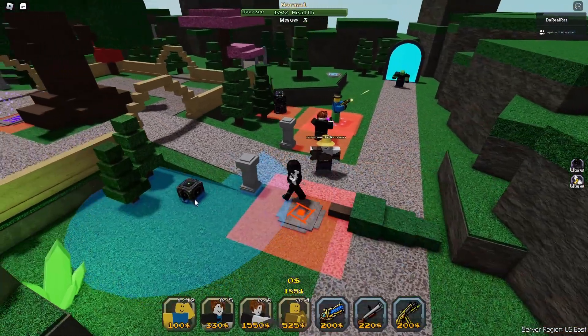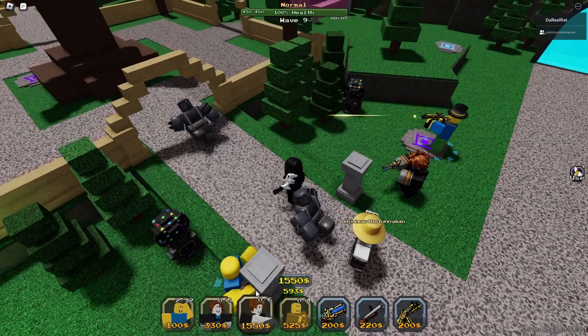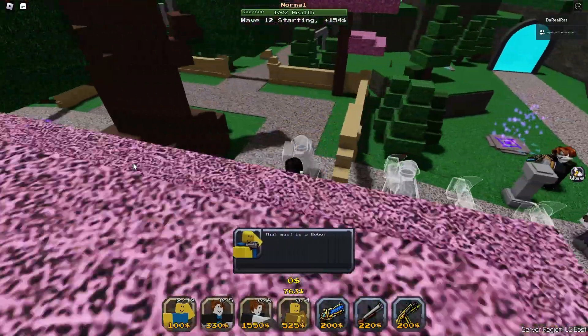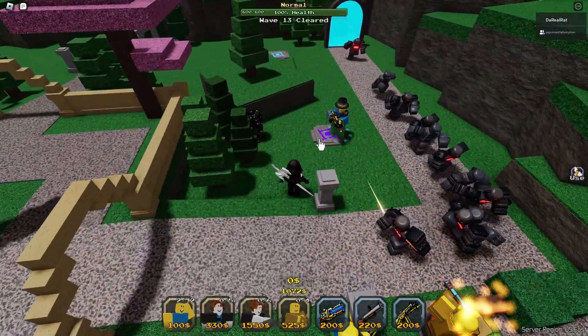On top of that, you are given bullet slots which can be used to help against stuns from enemies or even just farm some extra money. Some maps feature unique objects such as the one we're playing, which allows you to teleport your unit — and that definitely saved us more than a few times. In the end, it's just a nostalgic and unique tower defense game that you should check out.